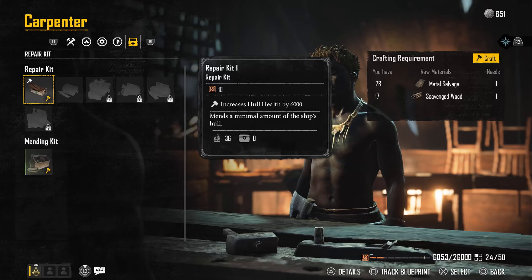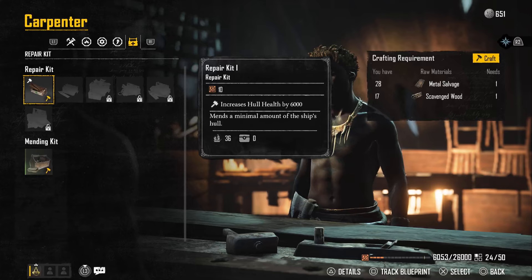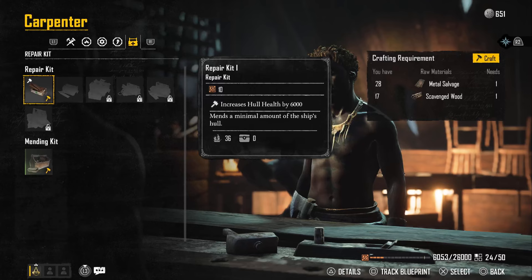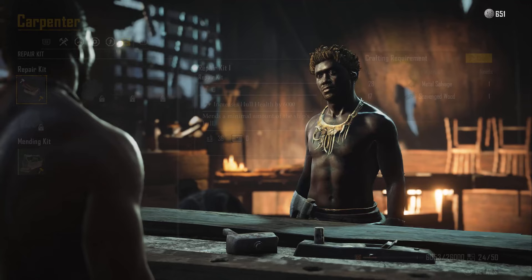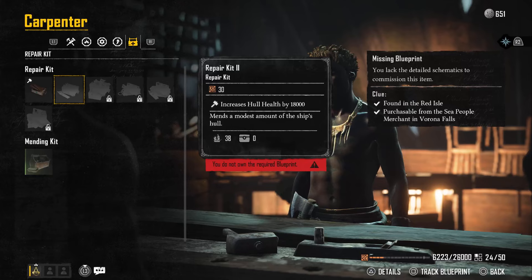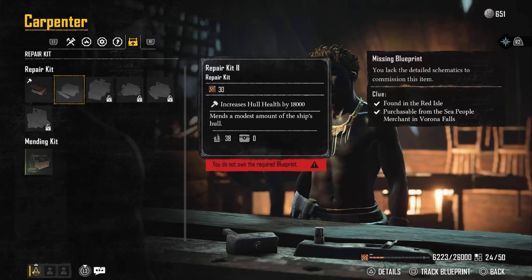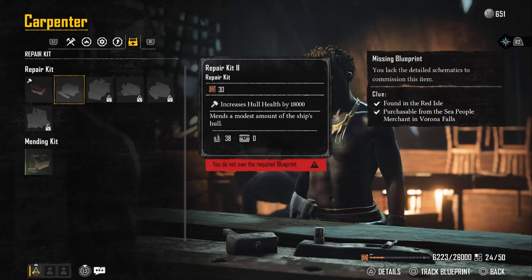You'll see the Carpenter has the blueprint for sale. Right from all the scavenged wood and metal salvage we've been getting from the shipwrecks, we are able to simply start crafting our own — just click on it and hold X on PlayStation. I crafted 17 repair kits just now. There's also a repair kit two you can craft here, though I don't have the blueprint. This one heals for 18,000 instead of 6,000. The blueprint can be purchased from various vendors, including the NPC in Verona Falls, an outpost west of St. Anne. To craft it, you'll need three scavenged wood and three rusty nails.